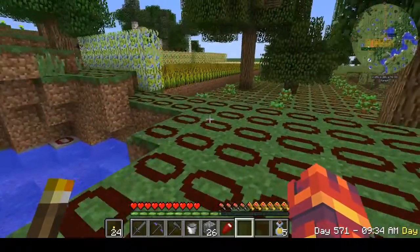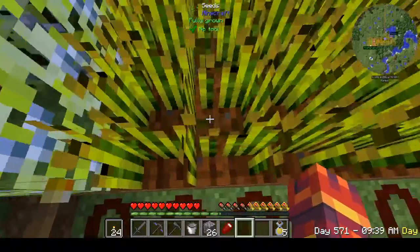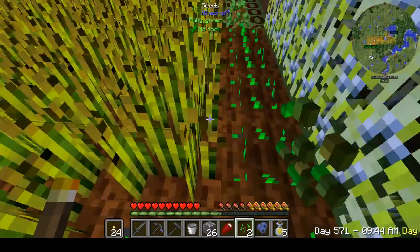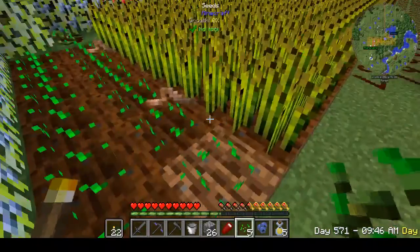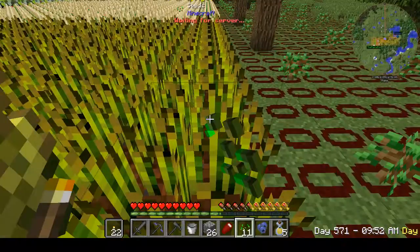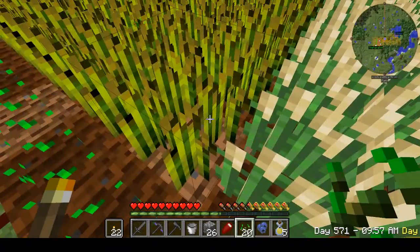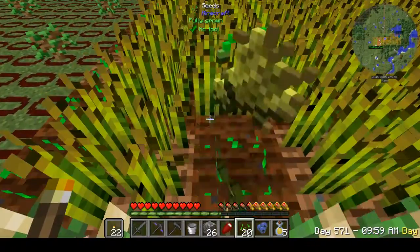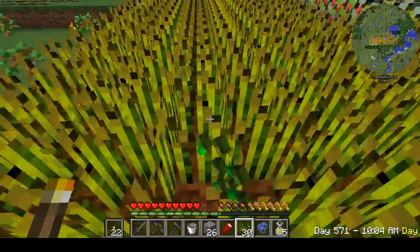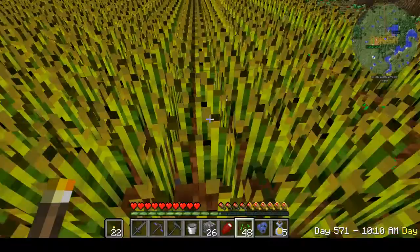I'm going to use the same food source for a couple of things, so I need some wheat. They do have the right-click — not shift at all, just right-click — to do the whole harvest-and-replant thing. I don't know what mod that is. It's been around a while — is that a mod or is that vanilla? I think it's vanilla. Yeah, I suck at vanilla Minecraft. You just suck. Well, that's true.